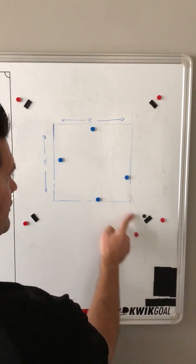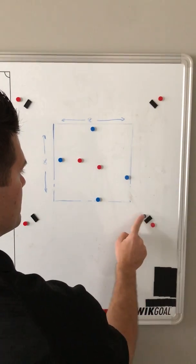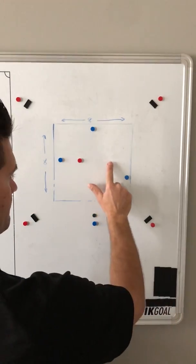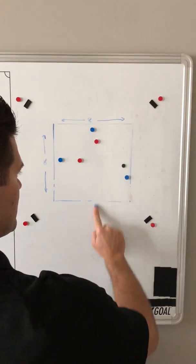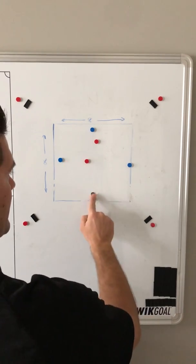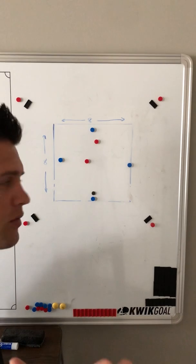In which case two new reds would come in and we would start again. However, if he's able to play it and pass out, it becomes a four versus two in an eight by eight grid, which becomes difficult for the defenders.